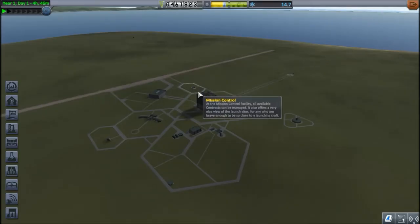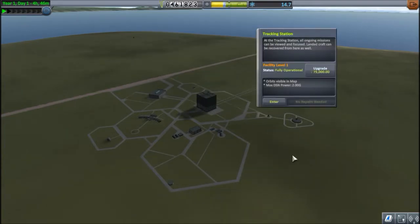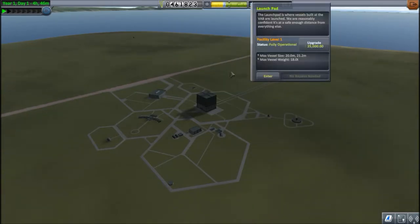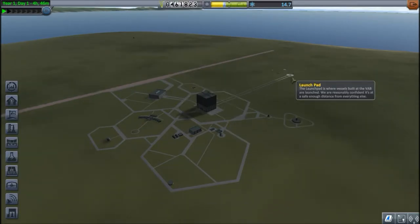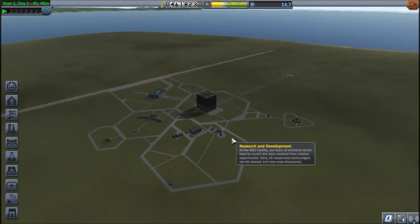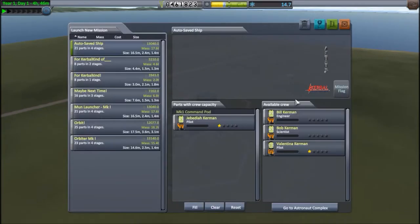We've created our vehicle. This is the space center building — it's all level 1, which means we don't have maneuver nodes, we don't have extra tonnage, we don't have extra parts. That's all we've got, and we are going to have a flyby of the moon today.